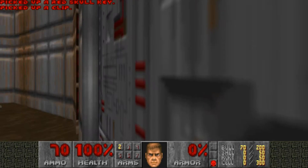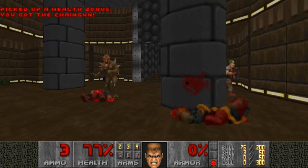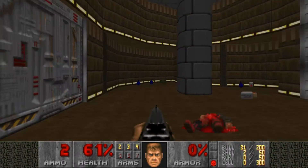Grab the red key, head straight across to this red door, kill this shotgunner here, get rid of that chaingunner. That's important because obviously he'll be the one to cause you the most trouble. And you need to die, okay.